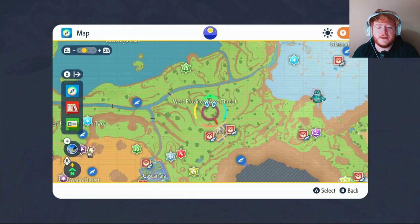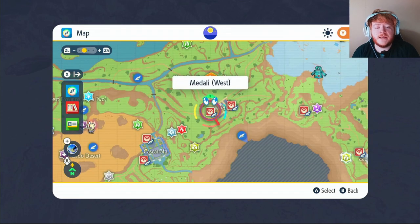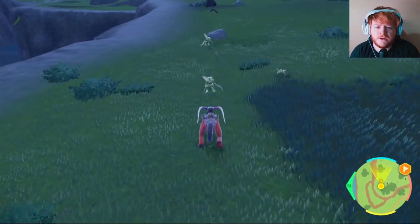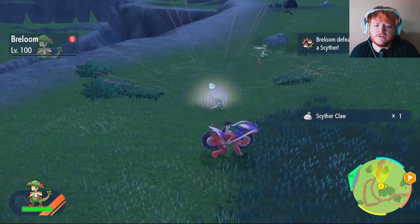To get our Scyther Claws, fly over to Medali West and make your way over there. Once you're here, look around the trees for a bit and you should run into a Scyther. Take it out to get its claws.